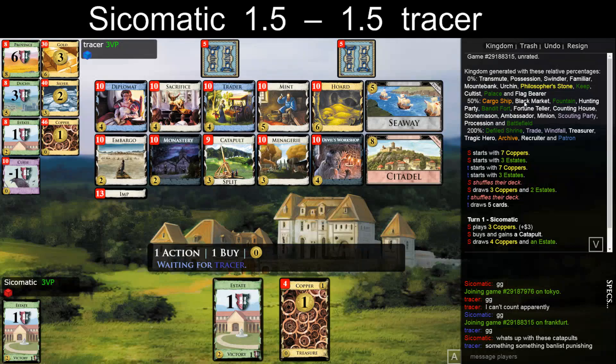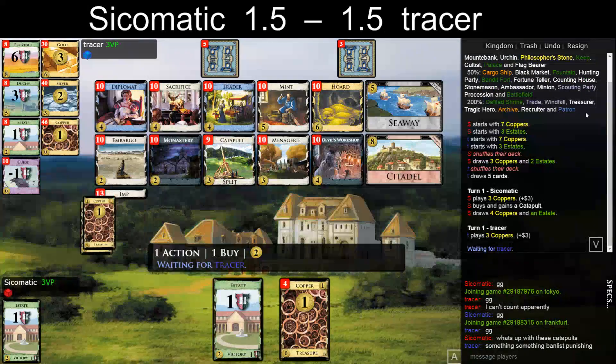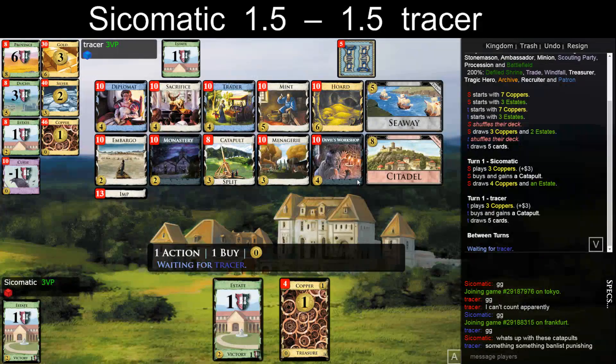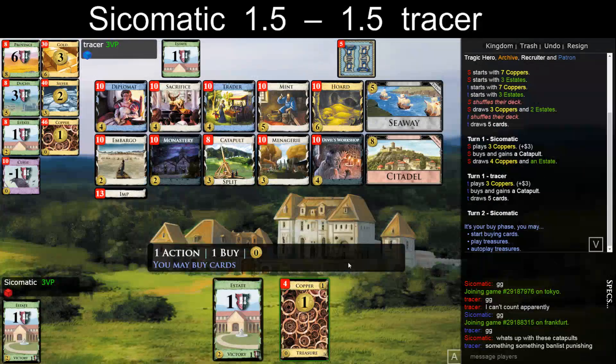He has Black Market in the ban list — in the don't-like. He said he doesn't have a list but it looks like he made one. Fortune Teller, Black Market, Counting House, Hunting Pot. Monastery is from me, Minion is from me, Ambassador is from me. Let's take the Workshop.